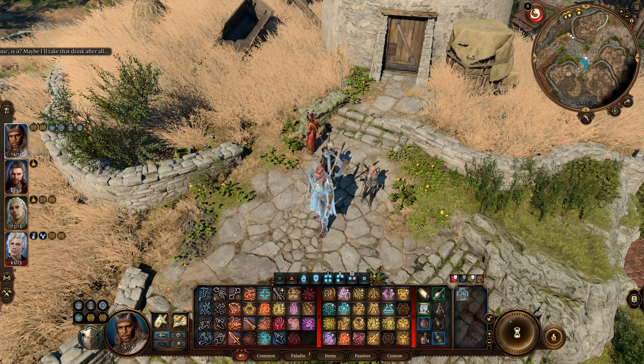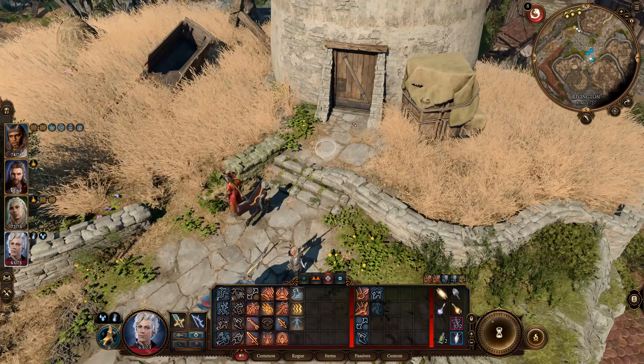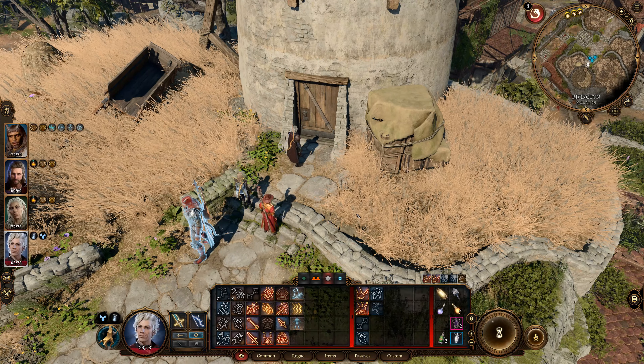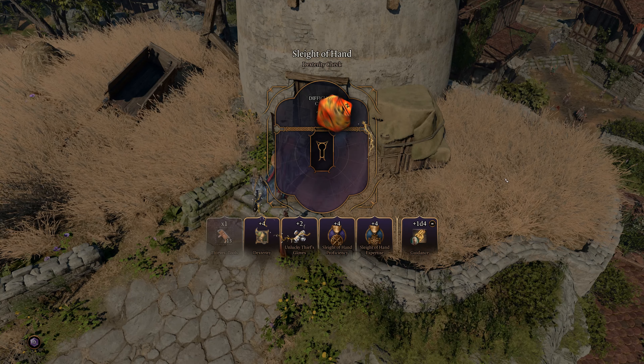Let's go ahead and do some exploring. What we're going to do first is break an end ring. Coming up is an encounter — it's a Mind Flayer, a little bit weaker than the other ones we've faced because it's newly born.